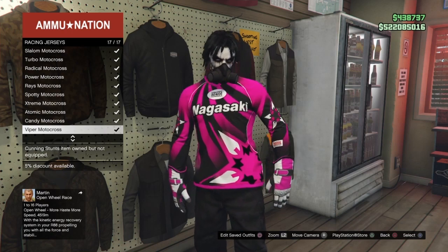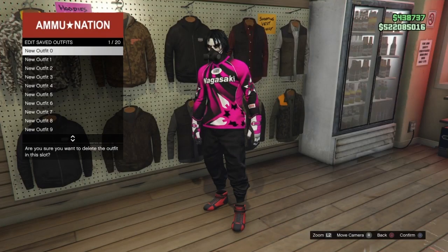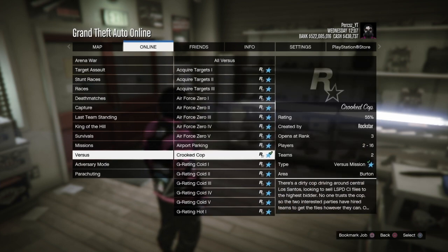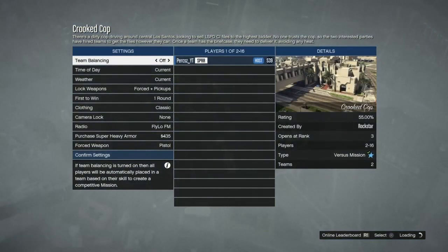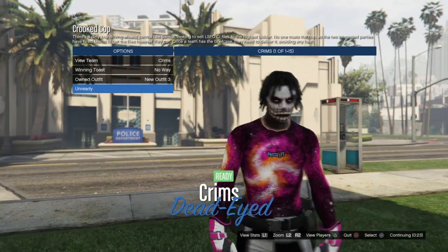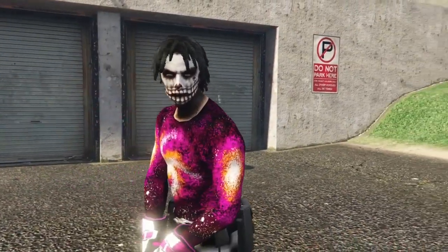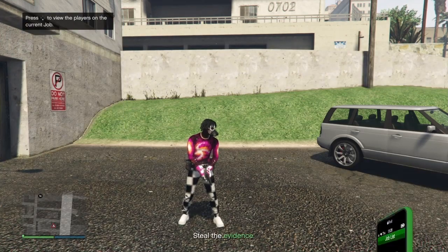For the next outfit, go to racing jerseys and equip the Viper motocross which is number 17 — the very last one on the list. Make sure you delete the two components first. Then start Crooked Cop again via play jobs, versus. Change clothing to player owned, start with someone joined. Once loaded in, press right on the d-pad twice — you should see the galaxy modern outfit with checkerboard trousers, racing gloves, and cop belt. Once in the mission, bring up the interaction menu, equip a rebreather or earpiece via style accessories, then quit the job using your phone.